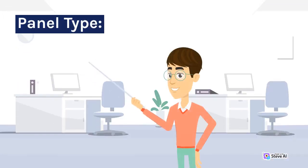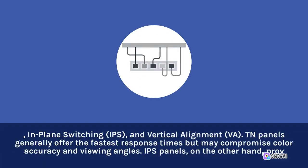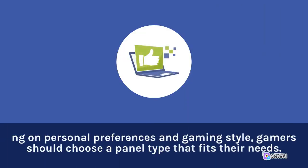Panel Type. The choice of panel type is an important consideration for competitive gamers, as it can impact color accuracy, viewing angles, and response time. The most common panel types are Twisted Nematic (TN), In-Plane Switching (IPS), and Vertical Alignment (VA). TN panels generally offer the fastest response times but may compromise color accuracy and viewing angles. IPS panels, on the other hand, provide superior color reproduction and wider viewing angles but often have slightly higher response times. VA panels strike a balance between the two, offering better contrast and deeper blacks. Depending on personal preferences and gaming style, gamers should choose a panel type that fits their needs.